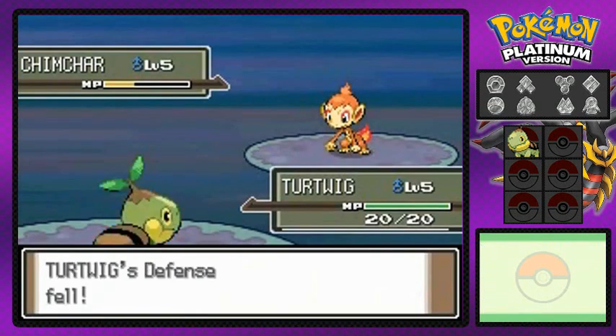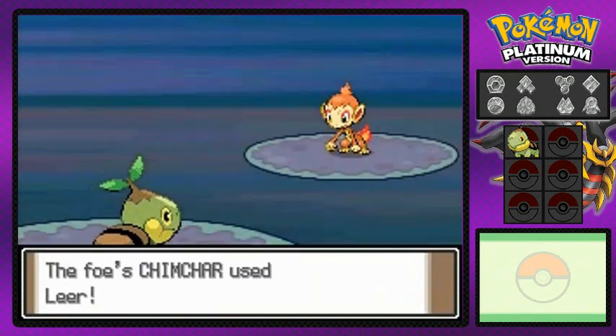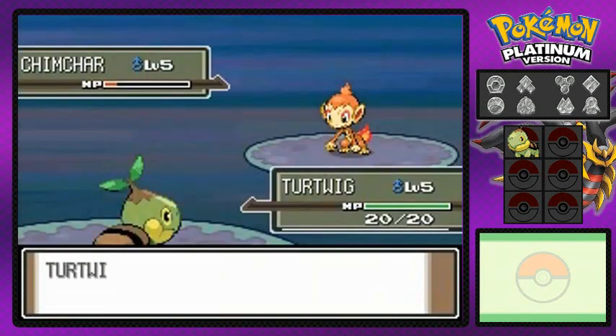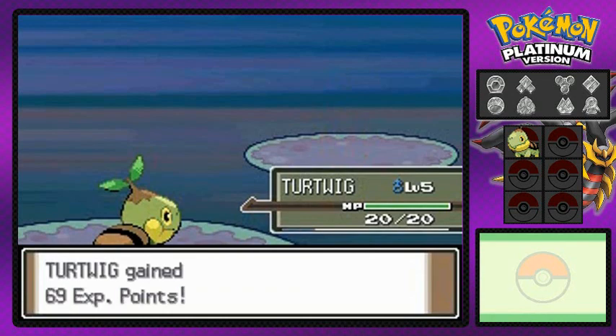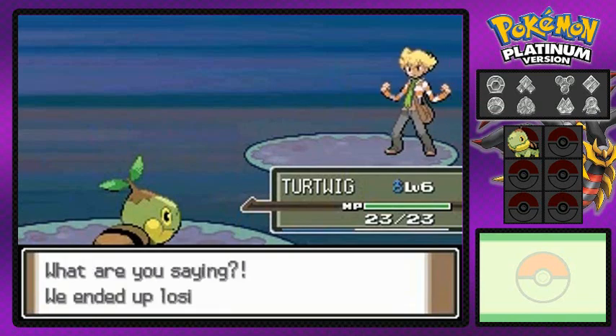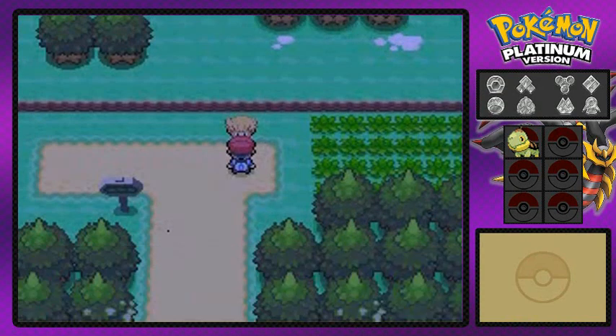I'm actually glad you guys picked Turtwig right here because it's a challenge. You have this Pokemon as your starter - slow, and it gets slower each time it evolves, it gets bigger and bigger, but it gets stronger too. As you can see, we defeated our good old friend Chimchar right there and we gained 69 XP. We went to level 6 right there, that's awesome! We defeated Trainer Barry and he's just like 'why did I end up losing, why?' Because you suck, man.